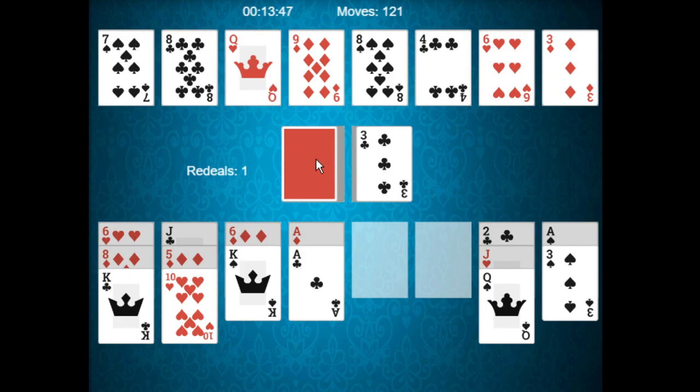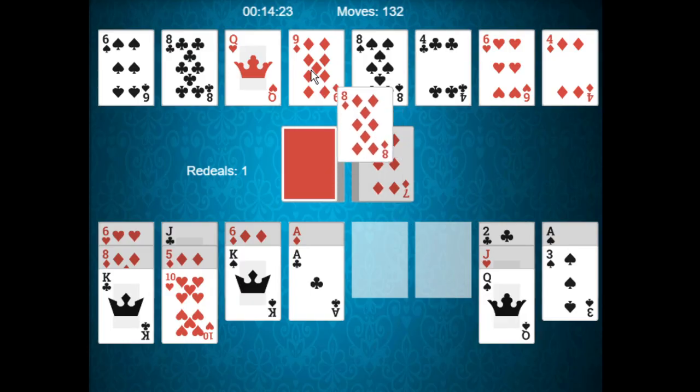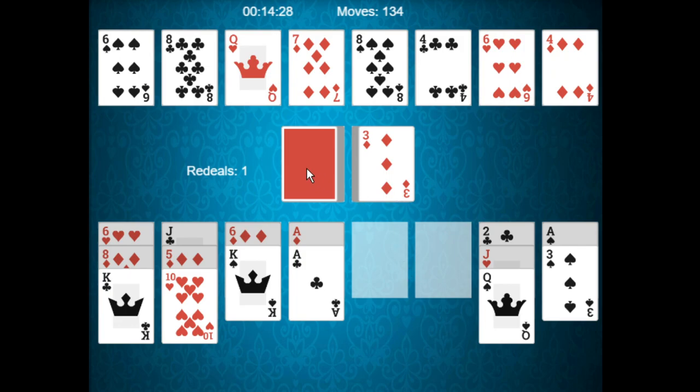As you can see, we simply continue going through the deck. The next time you go through the deck, you do get a lot of cards that don't really match what you're looking for, and that's to be expected. We got a four — quite nice. Seven of diamonds, six of spades — yes, we can use that, build that down. This is just a nice gameplay demo; the game itself is quite simple.